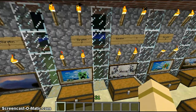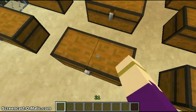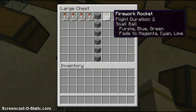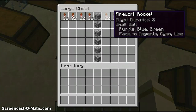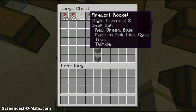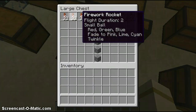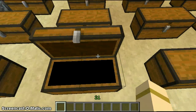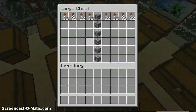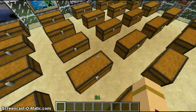Going along with the paintings is how long it takes — until it goes up into the air until it explodes. There are two different types: there's the red, green, and blue colored one that fades to pink, lime, and cyan. Then there's purple, blue, and green, which fades to magenta, cyan, and lime. There are four of each kind because there's the regular, the one that twinkles, the one that trails and twinkles, and the one that trails. As you go up, the shapes are large ball, star-shaped, creeper-shaped, and burst.